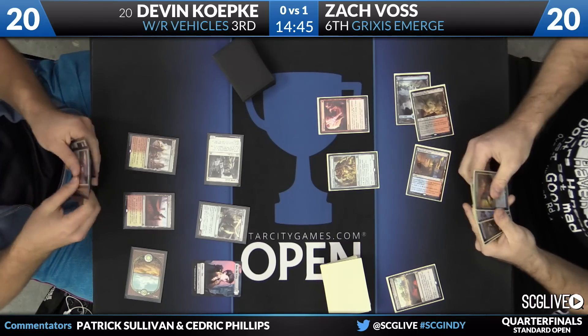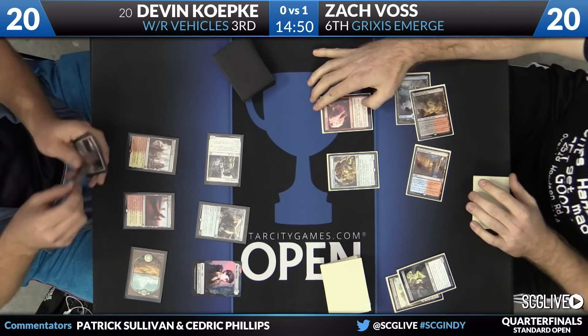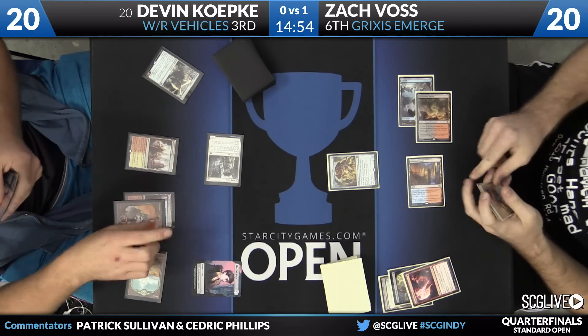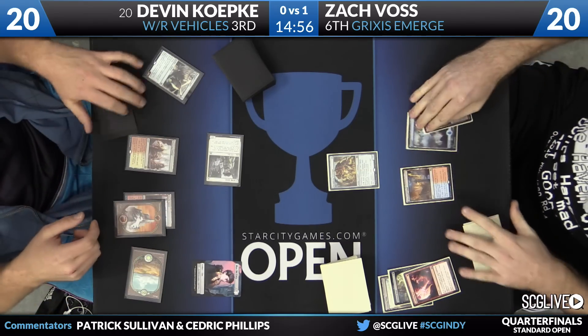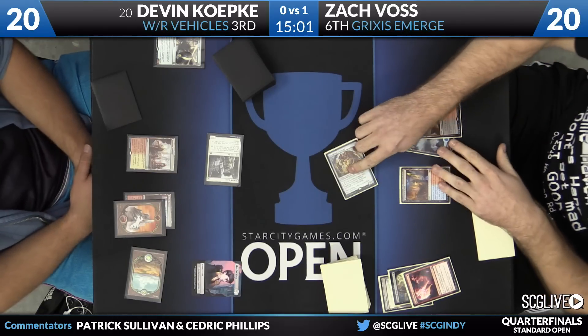Koepke gets into the Copter — but Lightning Axe takes care of it, and Haunted Dead goes to the graveyard. Good place for that. Lightning Axe was predicted to be a good one here — a great sideboard card for this matchup, with plenty of good cards to discard.